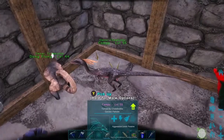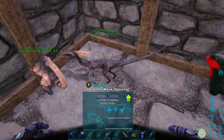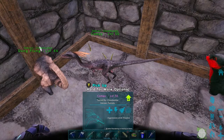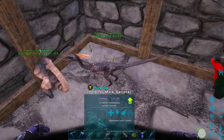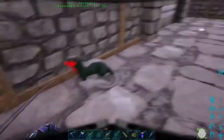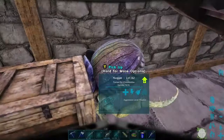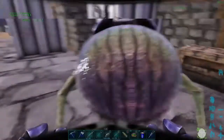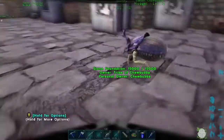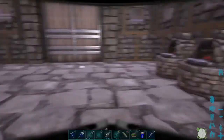I tamed a Compy - like from Jurassic Park, the one with the little girl who gets eaten by the little swarm of tiny dinos. So this is one of them, just so I could say I tamed one. I don't even know if I've ever taken it out. And stuck over here in the corner is one of my dung beetles. That's Nugget - as in poop nugget - because you give them poop and they turn it into fertilizer.